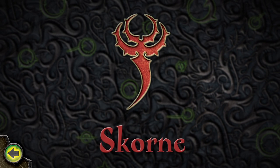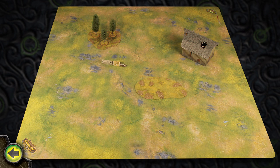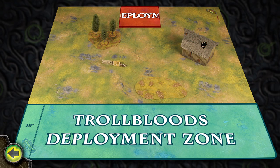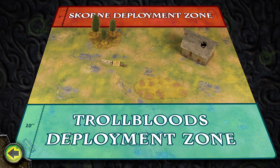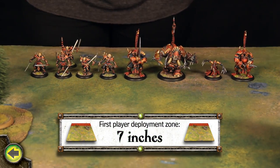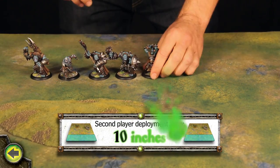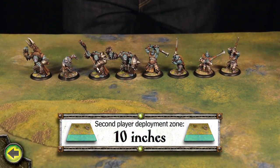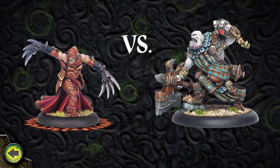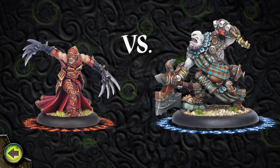In this game, the Scorn player wins the roll and decides to go first. The Trollbloods player, who lost the roll, chooses which table edge he wants to use. The Scorn player takes the opposite table edge. Next, the Scorn player deploys her models anywhere within seven inches of her chosen table edge. Then the Trollbloods player deploys his models anywhere within ten inches of his chosen table edge. In this example game, the cruel Warlock Master Tormentor Morgul and his forces face off against the sturdy trolls of Madrak Ironhide, Thornwood Chieftain.